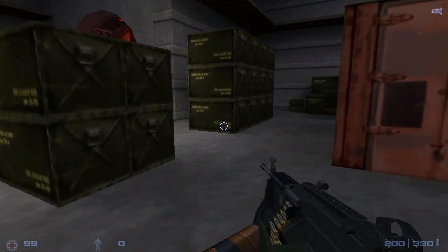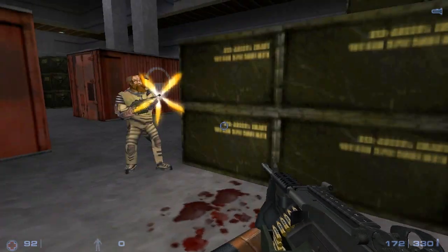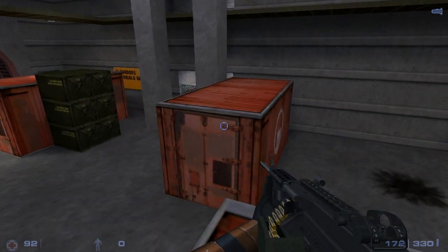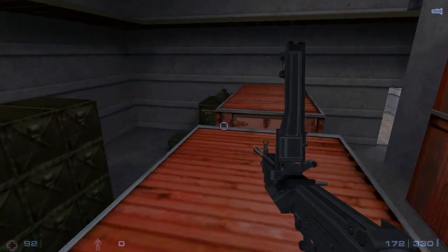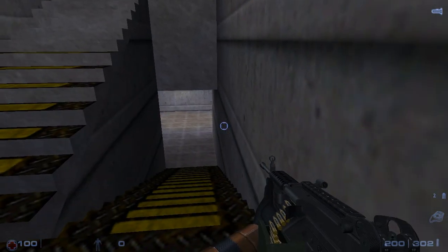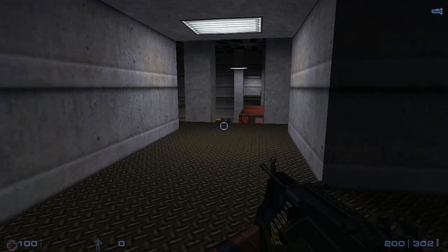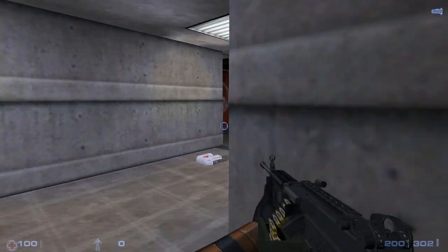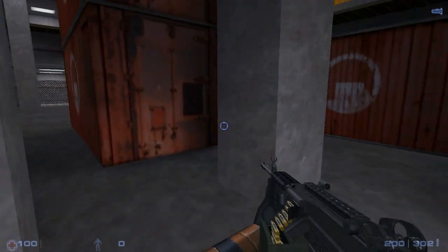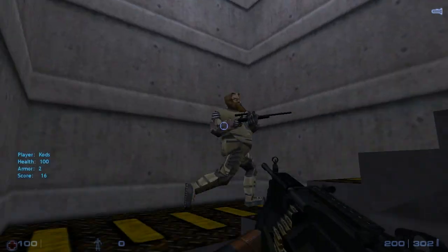Let me go up the stairs — that would be a good idea. Wait, there's still a guy there. Let me just zoom in. Okay, where are you? The stairs, yeah. There's a healing kit in front of it — basically where you heard that noise just then. There we go. Hey, cool. There we go.